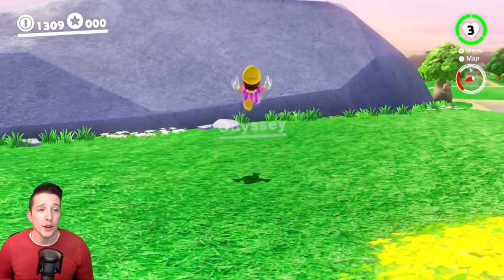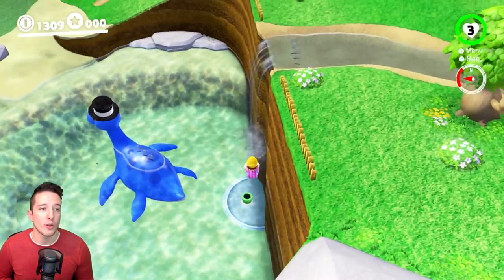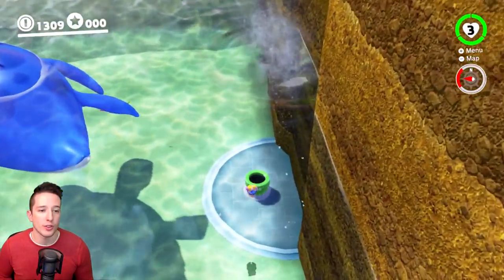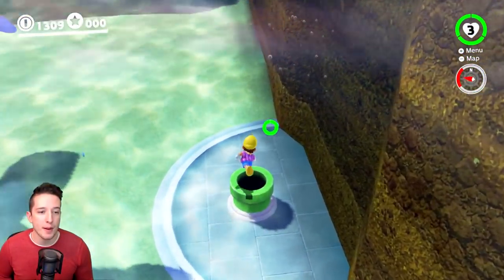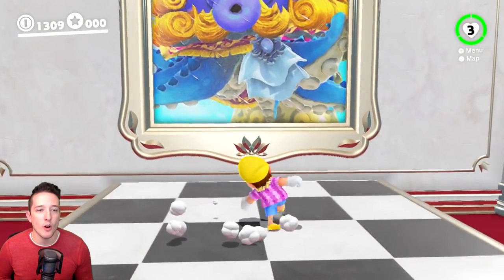If you're not familiar with where the rematch of the Seaside Kingdom boss is, it's actually down in this area right here where there's the little pond with Dory. You enter this pipe and this is where the boss battle is. Once you pop out of the pipe, you see the painting — go ahead and dive inside the painting and we can start up the challenge.